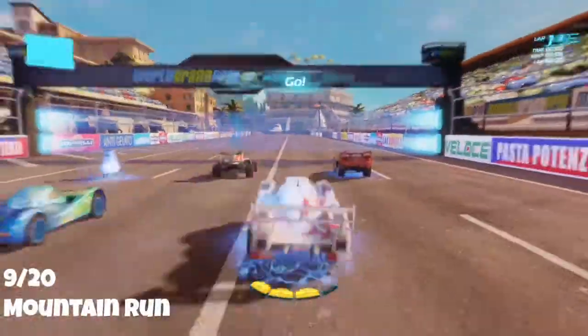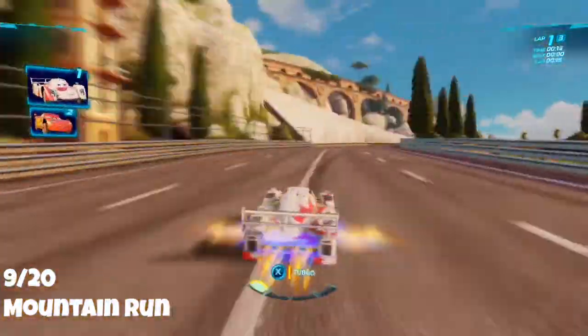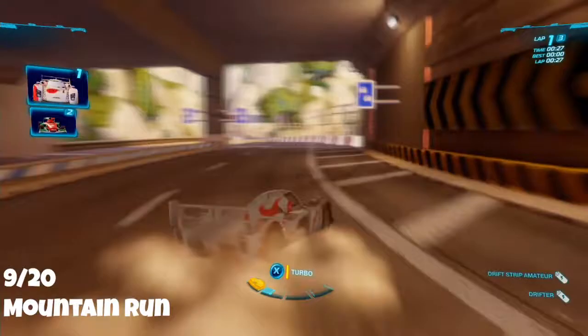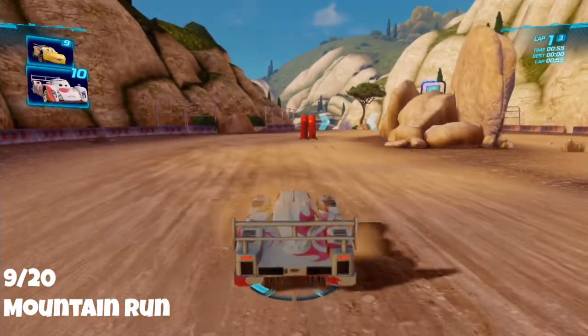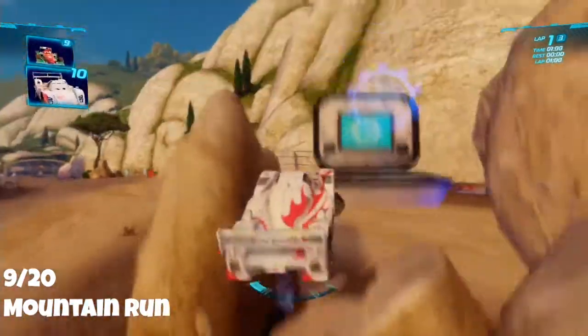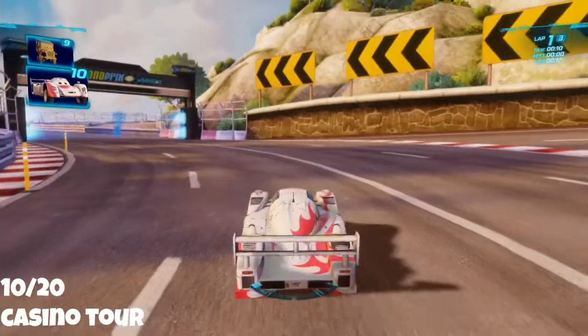Mountain Run is next. Get through the majority of the map and once you go through this tunnel, start to slow down. The first set of rocks you pass is home to the spy points. Just slow down and jump between the rocks — and there you have it, your next set of spy points.